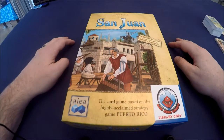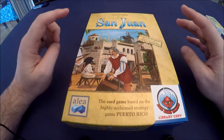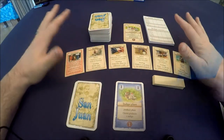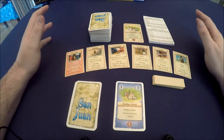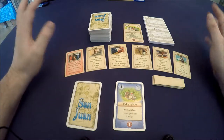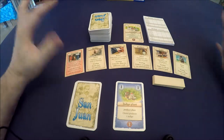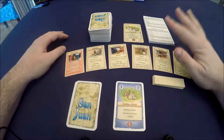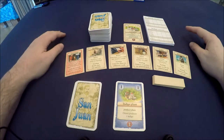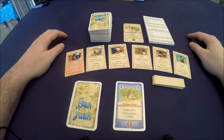Hey everybody, it's Justin with Bad Zero Games and today we're gonna do an overview of San Juan. I've set this game up not for any particular number of players, but it does play from two to four and takes usually about 30 to 45 minutes depending on the familiarity of your players. This game is essentially a race game with a hand management aspect to it.